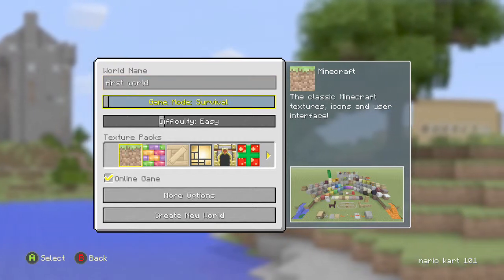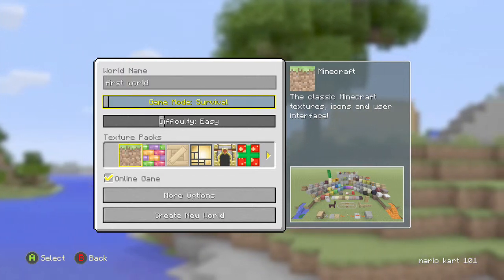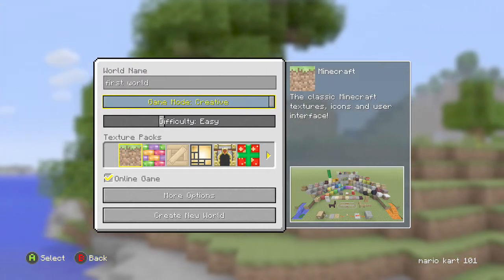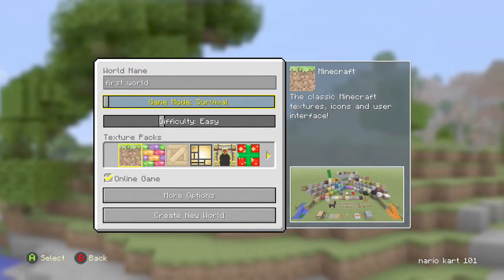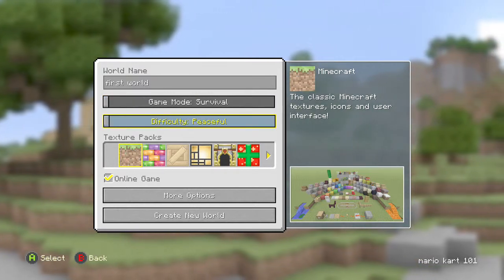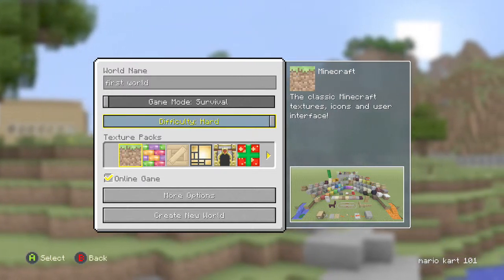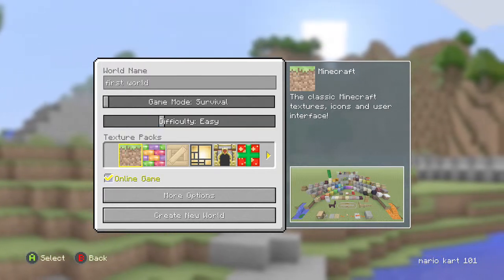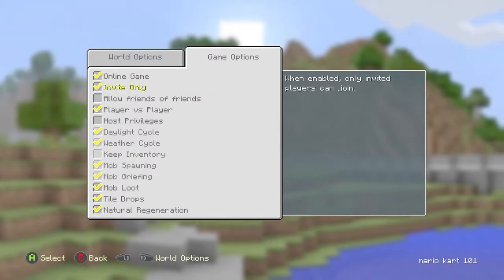There are three game modes: Survival, Creative, and a third. We're doing Survival. For difficulty, there's Peaceful, Easy, Normal, and Hard — there's also Hardcore in the PC version, but for beginners, Easy is good. For multiplayer, let's set it to Invite Only so no one can join.